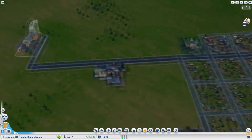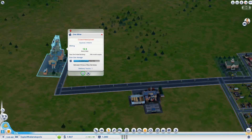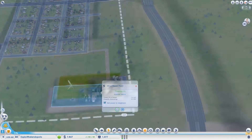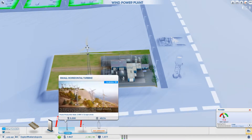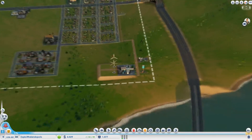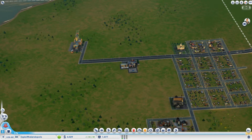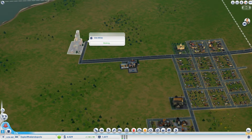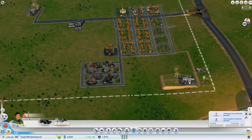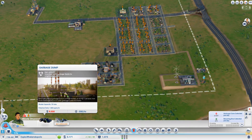Once we sell some more of this ore — oh no, something closed and needs power. Let's edit and place another wind turbine to get the factory back up. Sorry about that, factory — don't worry, I care about you.